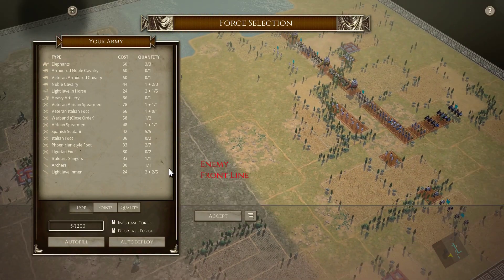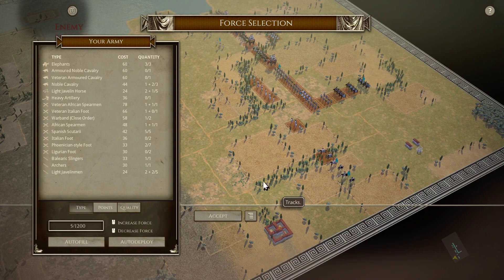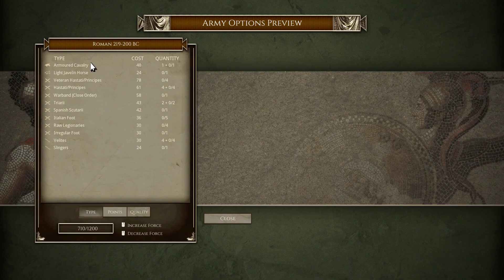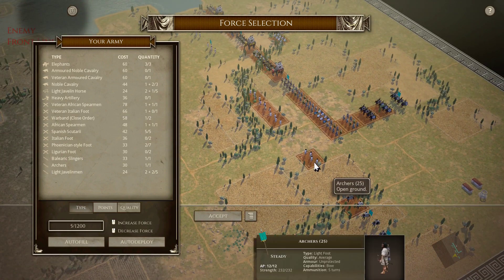Here's what we're going with. There is kind of a narrowing of the battlefield here, so we're going to swing out to our left with three units of Noble Cavalry, given that the Romans can only field two units of Non-Light Cavalry, supported by three units of Light Javelin and maybe one Light Archers.